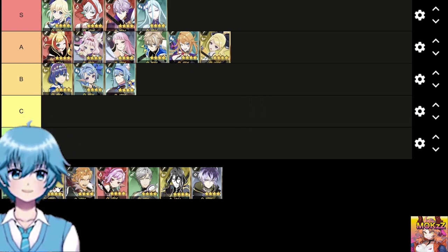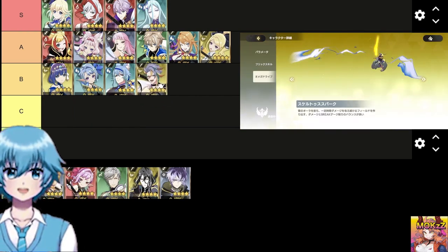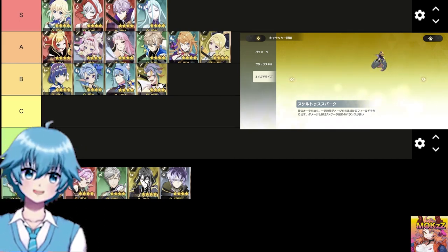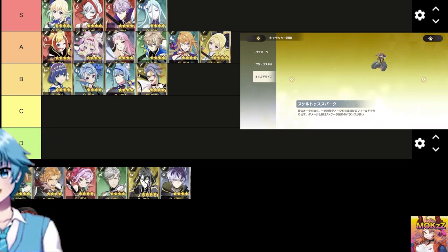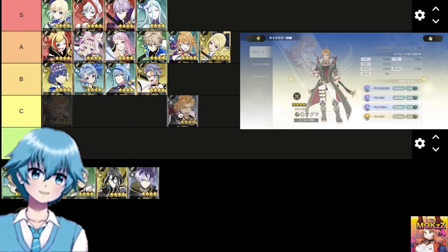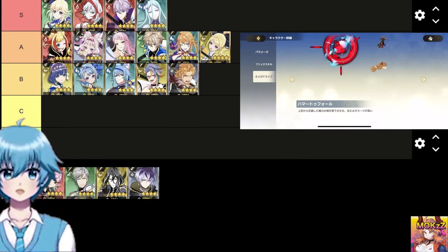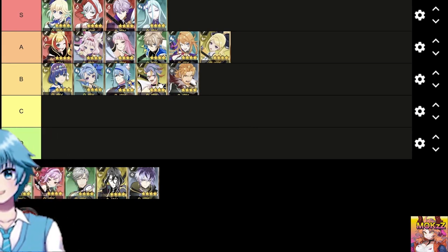Vesta — weapon type axe, class thunder. Hearts increase the firepower that is activated by break or destroying weak points. Skills have a pull effect and can close the distance. Especially effective against opponents who run away. OD develops a field that deals continuous damage. Odma — weapon type mage, class nothing. Hearts increase the firepower of flick skills. Skill blows away and deals high damage. Blow away is particularly excellent and can keep distance. OD has high damage and is powerful.